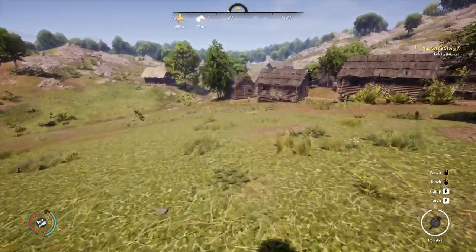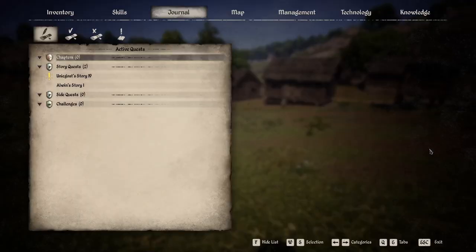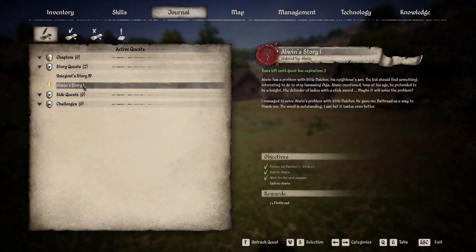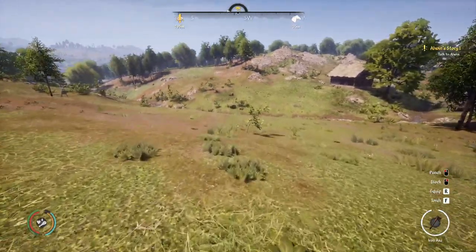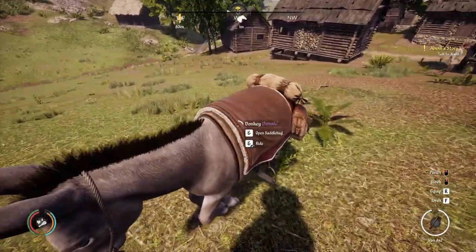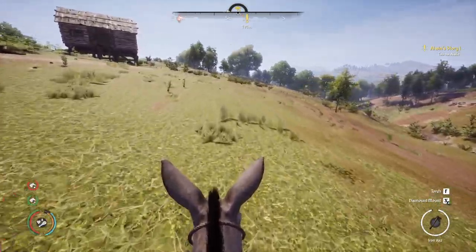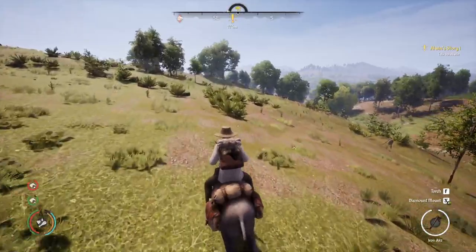We've got Unigoss story four - we've got to go talk to Unigoss to advance that. We also have the Elwyn quest that actually expires before the Unigoss. So what we're going to do today is go and talk to Elwyn and see about advancing his quest line a little bit, since we only have a few years left. So let me head off to Gustovia and we'll talk to Elwyn.